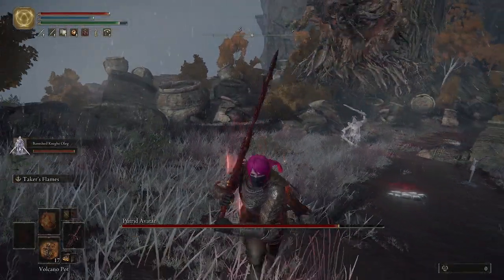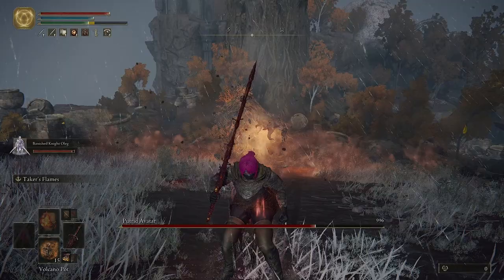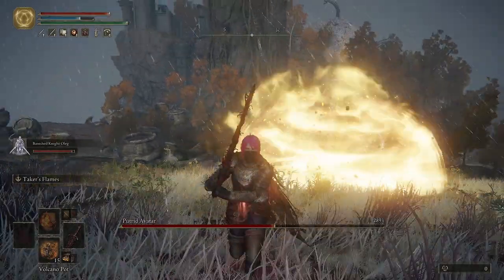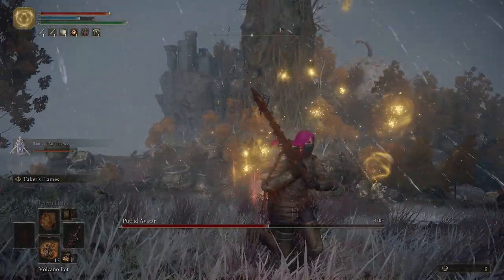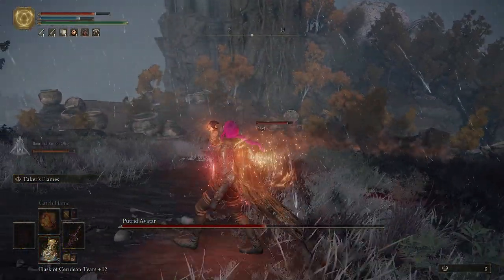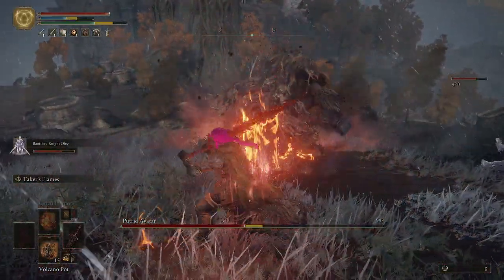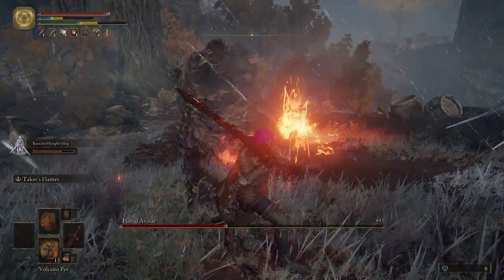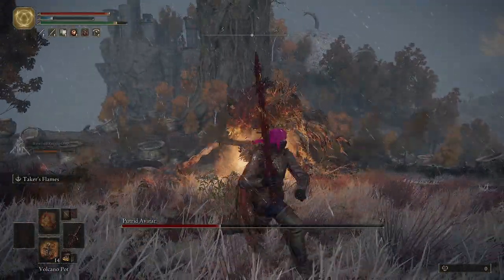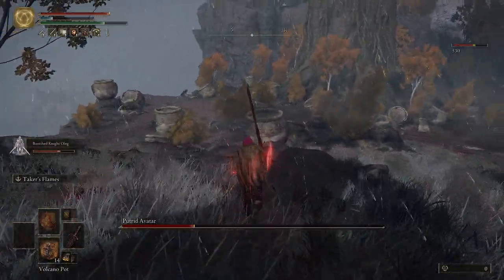I left off the Ritual Shield Talisman and I'm going straight up damage with the Ritual Sword Talisman. Oleg is aggroing the Putrid Avatar and I am using Blasphemous Blade and Volcano Pots to maximize damage against the fire weakness this Avatar has. Also, with the lingering rot after the butt slam attack, the Ritual Shield Talisman can get broken very easily — and that's going to come up in the next video when I'm fighting Mohg. Having it break is really bad because as soon as it breaks I pretty much get one-shot immediately.